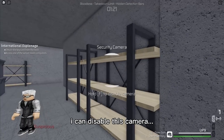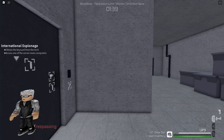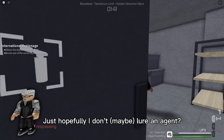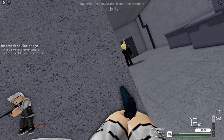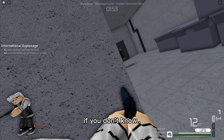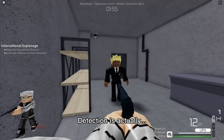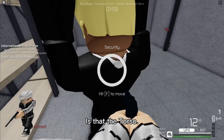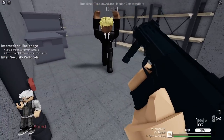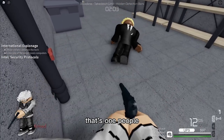I can disable this camera, right? Hopefully I don't lure an agent or someone else. If you don't know, detection is actually at the floor level — it edits for your torso. That's one person.